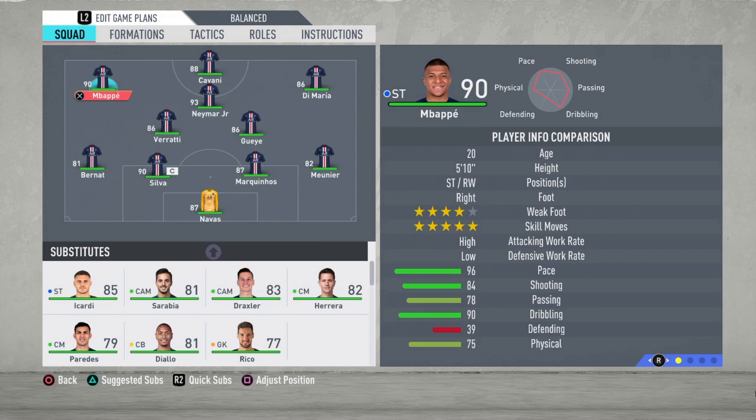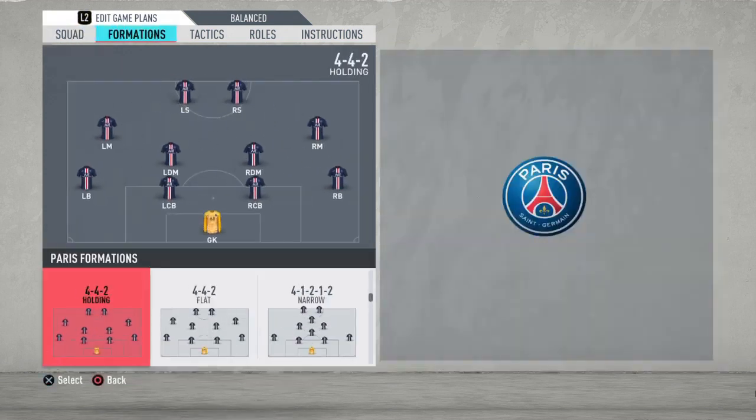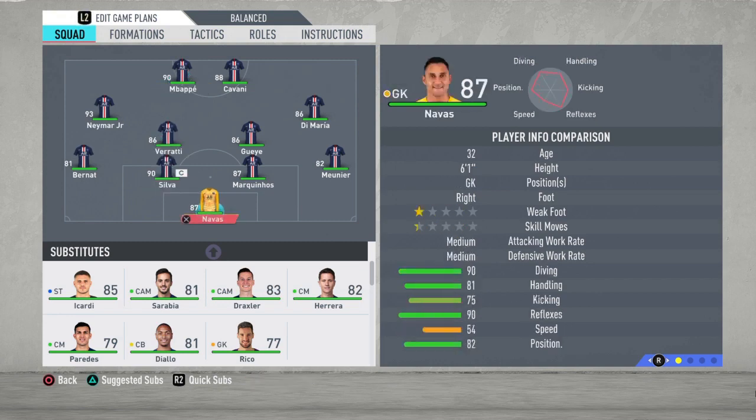So we're gonna go with the best formation for this team. The absolute best for me is going to be the 4-4-2 holding. Now as we know, FIFA this year is fast, got a lot of through balls, and you just need to open up the game with this team — you just need to play down those wings and use the speed of their players. So let's continue with the formation, with the lineup.